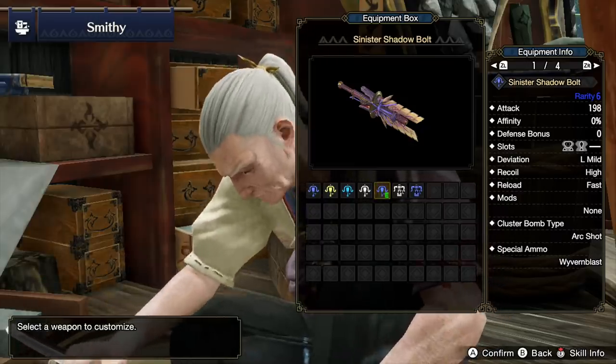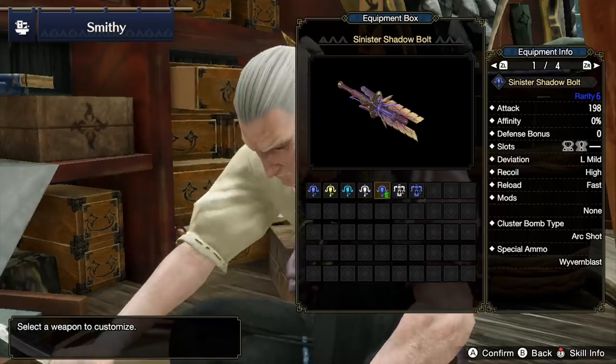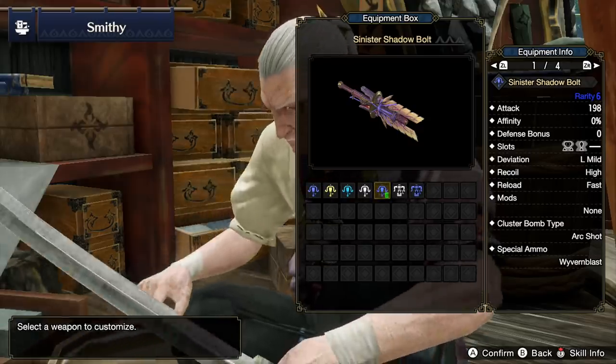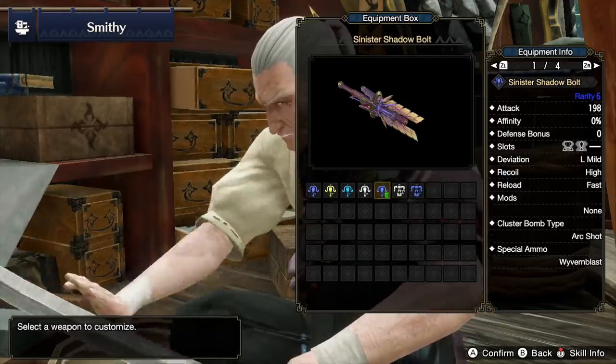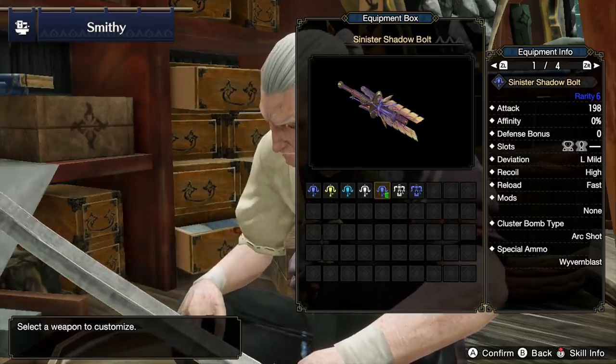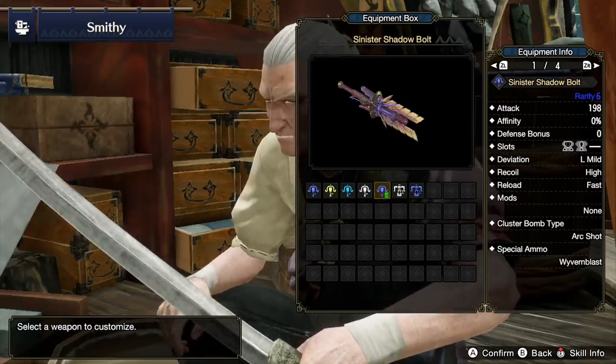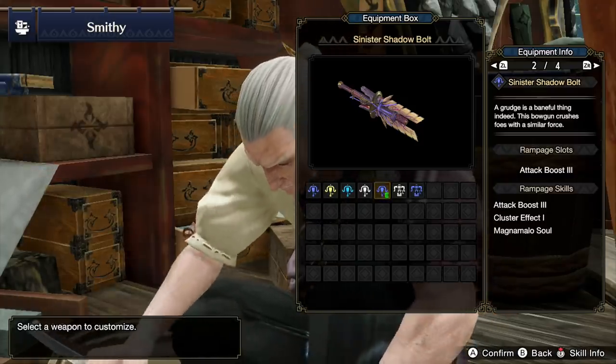Here are the basic stats: we're looking at 198 attack, a level 2 and level 1 slot, which is fantastic. It does have mild deviation to the left and high recoil, so we're going to have to skill that out. We also have fast reload, the wyvern blast special shot, and the ammo — and this is the most important thing.